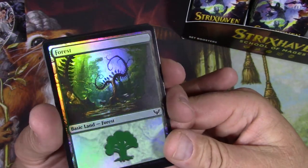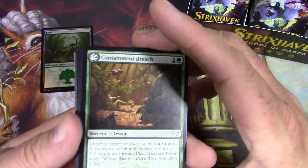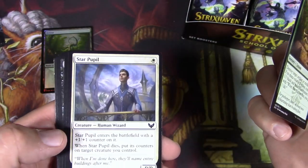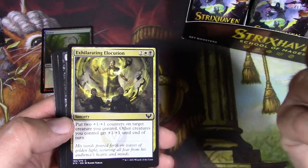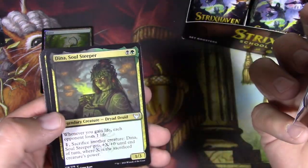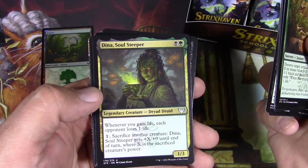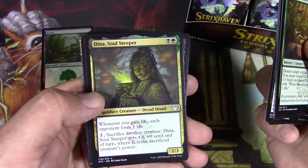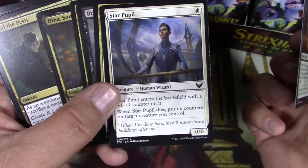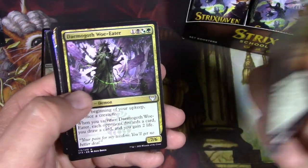The first few cards are some kind of theme. Containment Breach — it's not a modal, that's a lesson card. Star people, Exhilarating Elocution, Brackish Trudge, Deadly Brew. I like this one — Dina, Soul Steeper. Whenever you gain life, each opponent loses one life — you can do some shenanigans with that. I guess this is just a Golgari theme with a white card thrown in the middle; I don't really get what the theme is supposed to be.